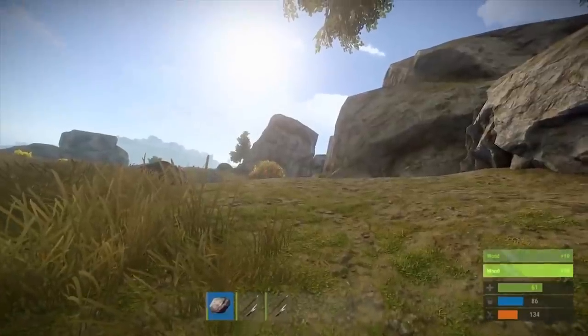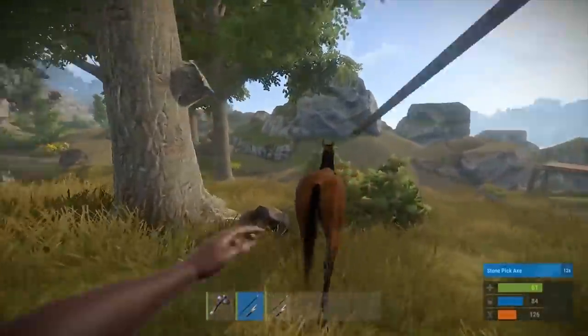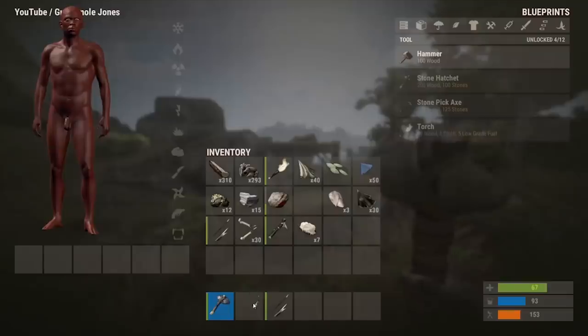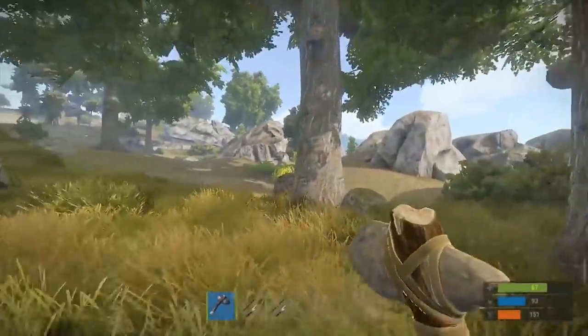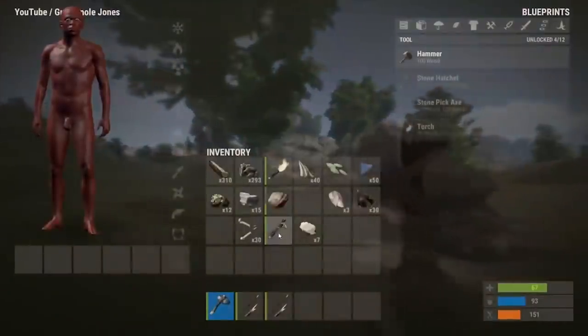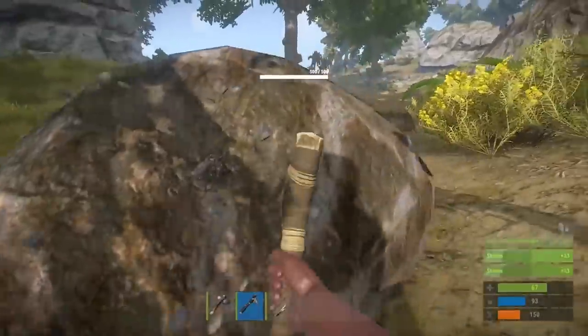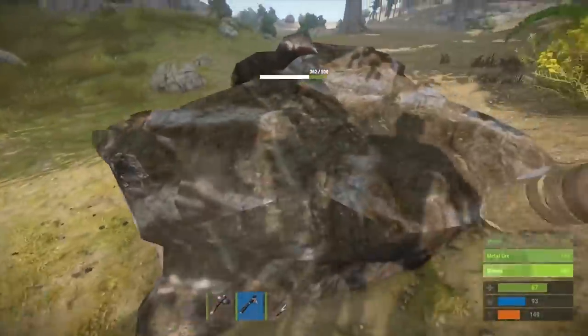I like this area — it's kind of secluded. What I want to find is a dead horse. Always love getting chicken from a horse! I'm gonna need to find more hemp — got 40 so I need like 40 more to make a bed and a bow. I think I'm gonna stick around this area and build a little base.